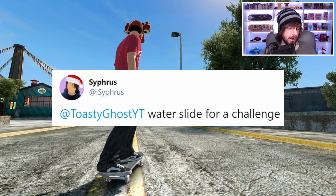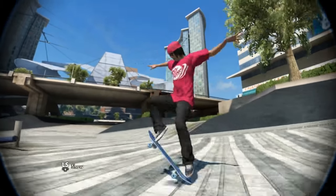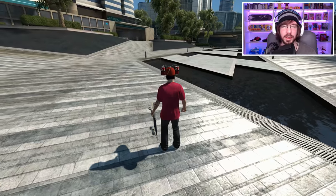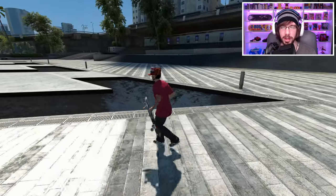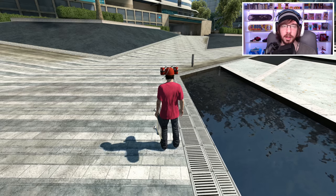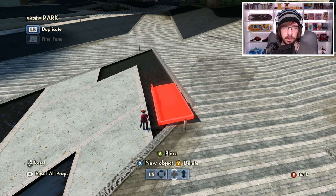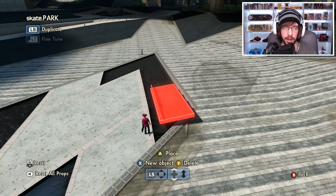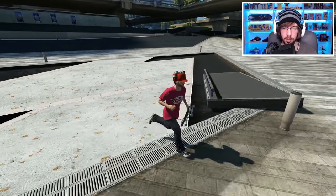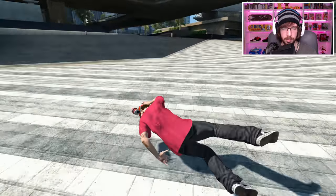Our next challenge comes from Cyphress and all it says is 'water slide for a challenge' and he posted a video. That's actually pretty awesome because I've never thought about doing a dark slide on the water. I think he did it right here. By the way, for those of you who don't know who Cyphress is — Cyphress is also a Skate 3 YouTuber and I'll link his channel down in the description. I don't want to do it the exact same way he did. I just want to dark slide on the water and then try to pop out on the other side. I'm not using the same setup as he did, but yeah, it looks like it works.